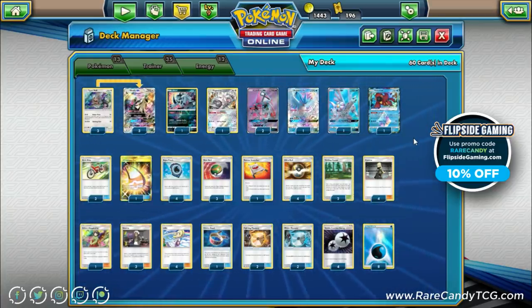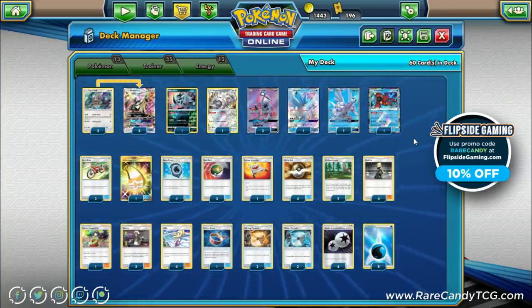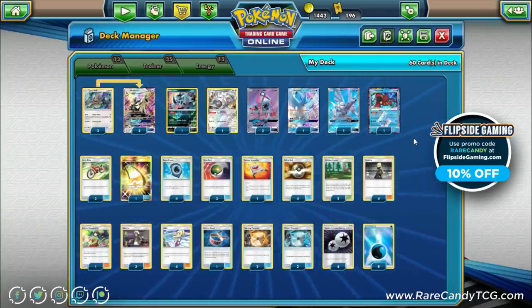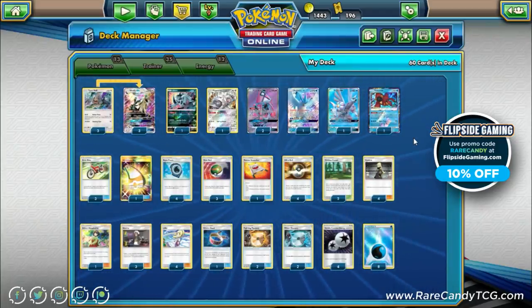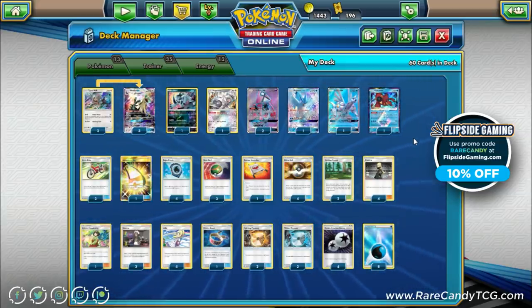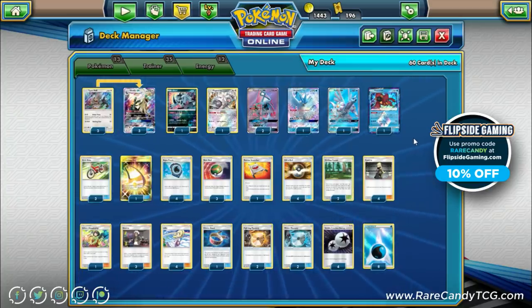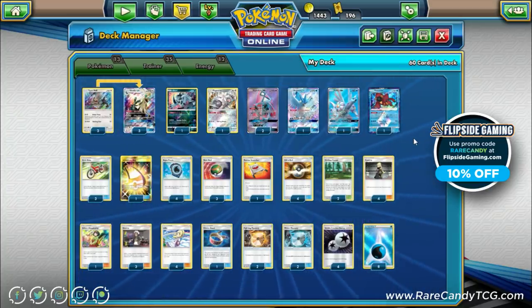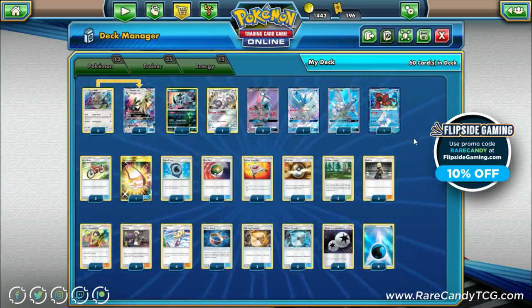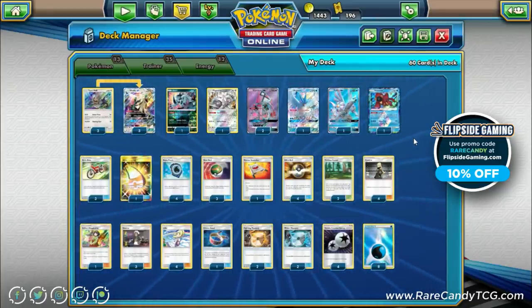Today we're looking at a deck that hopes to rejuvenate Silvalli GX a little bit, thanks to some new cards from Team Up — most importantly the new Water Memory card. All the memory cards can augment Silvalli's typing, and now that we have Water Memory we can abuse Aqua Patch on Silvalli GX, overcoming one of the deck's pitfalls without Max Elixir: getting a Silvalli GX up and running in one turn.